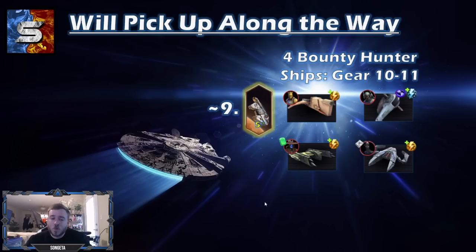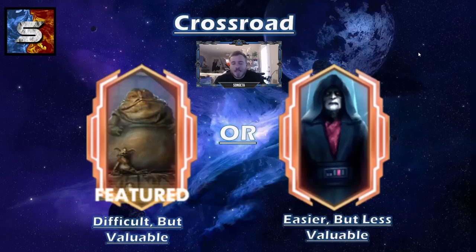Also, in the meantime while you're farming Executor, you're probably going to be able to pick up the Millennium Falcon, which is an amazing ship. You should already have Han Solo and Chewbacca to pilot it. It unlocks at 5 stars, so just pick it up as soon as you can — that's why I have it around number 9, before Executor. And then the only thing you need to farm extra is Cad Bane's ship with normal energy. You're going to want that by the time you unlock Executor anyway, but it is not technically required for Executor, so make sure you don't miss that ship.